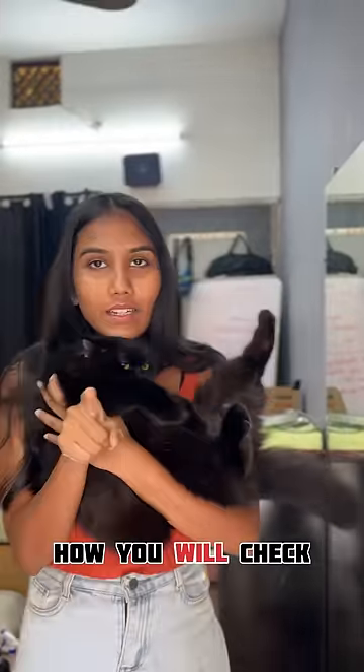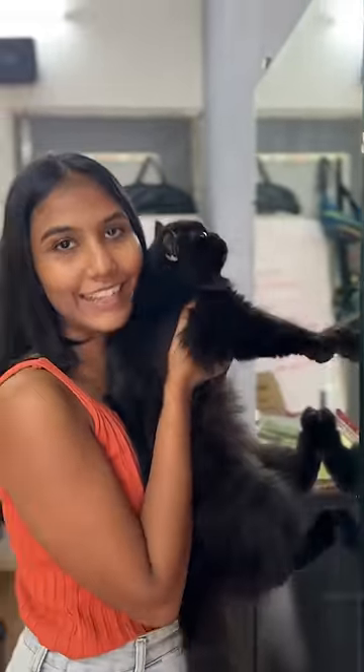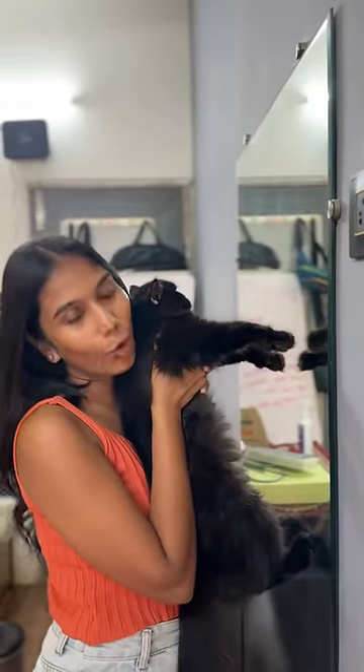Today's topic is how you will check if your cat is smart or not. Take your cat in your hand and put it against the wall. If it puts its paw up, it means that your cat is smart.